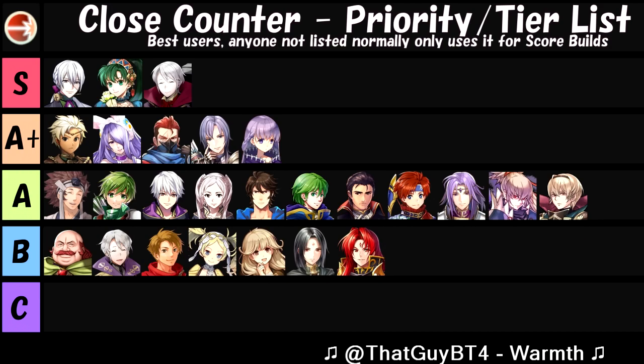Alright, with that out of the way, let's go ahead and start. Obviously in S-tier we have all three broken armor units. It makes sense why these three are up there — even Halloween Hector, you'd think with his kind of subpar defense he wouldn't be up here, but you have to remember he also has access to things like Ward Armor stacking, and on top of that he basically has Nino's stat line. So you run Close Counter and Bold Fighter with Quick Riposte seal and there you go — that's your god-tier armor build.